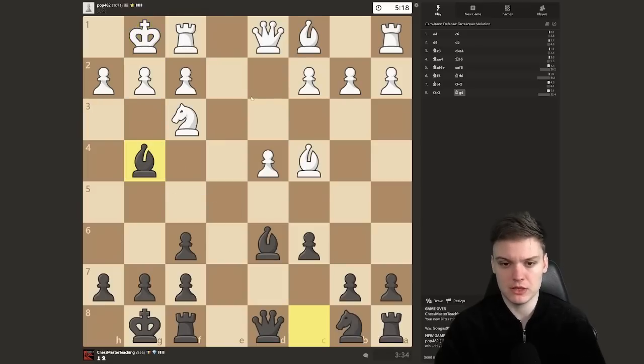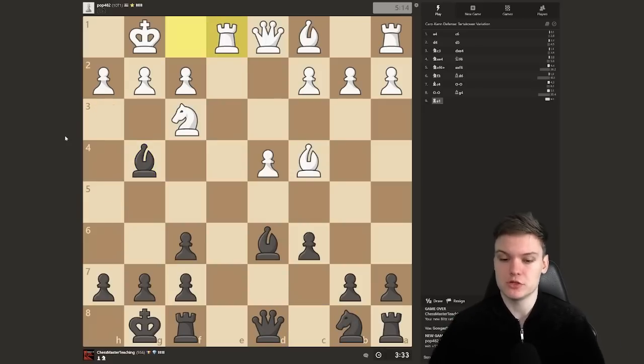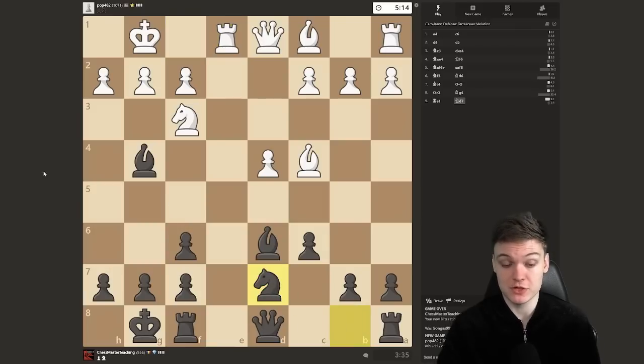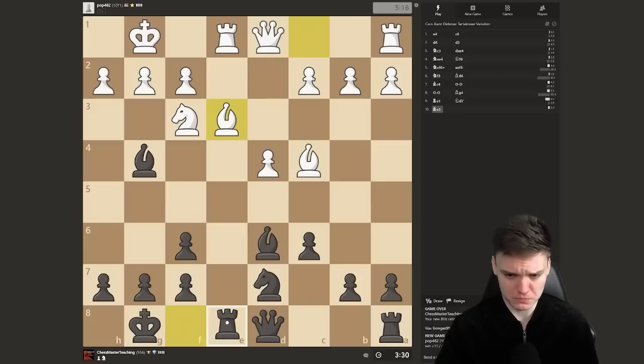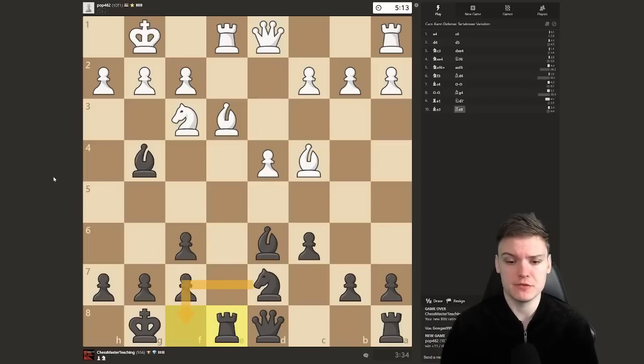Against this, we're just going to be getting the pin, and always in the Tartakower when they play h3, we slide the bishop back and keep this annoying pin onto the f3 knight, which usually results in the opponent just going berserk and playing h3-g4, overextending and weakening the king side. So I'm just going to play rook e8 now, preparing the typical knight f8 and then going for the battery.